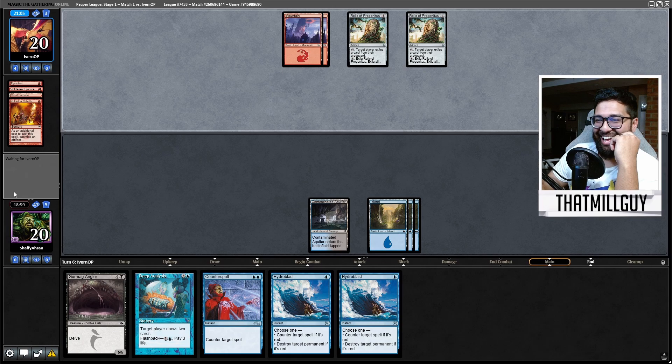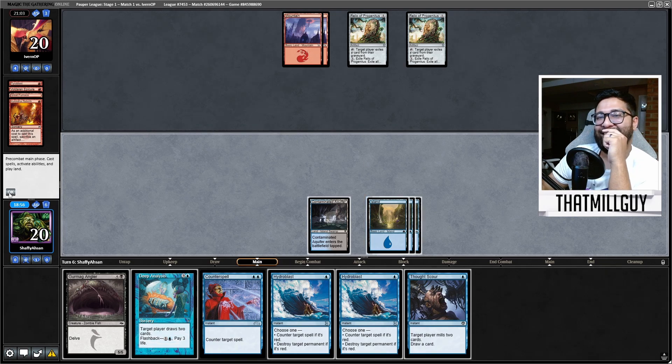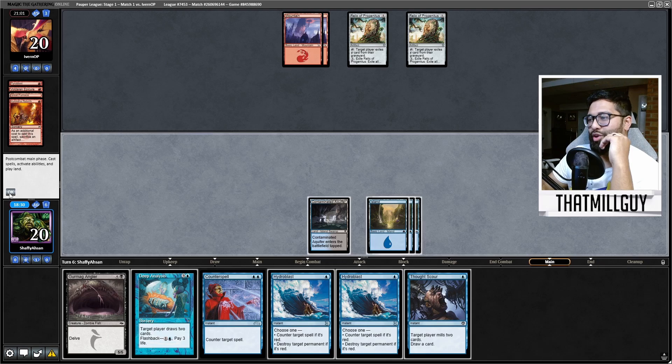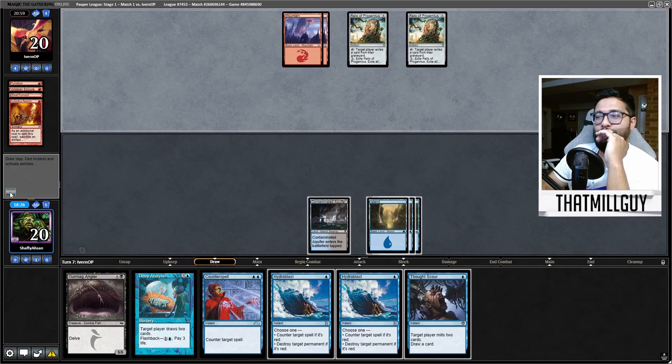We're playing this game — let's go! Thought Scour for myself — it's like ramp for three. But I have three mana left, it's not exactly enough. I need one more land. Don't Thought Scour now — if I don't draw land it's too greedy. I want to confirm 100% that I can play the Angler.